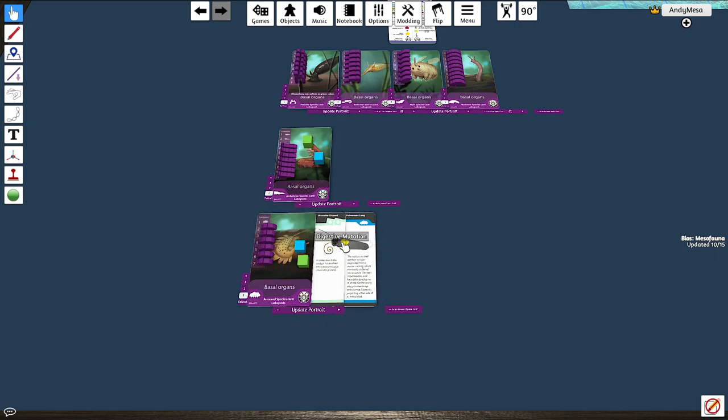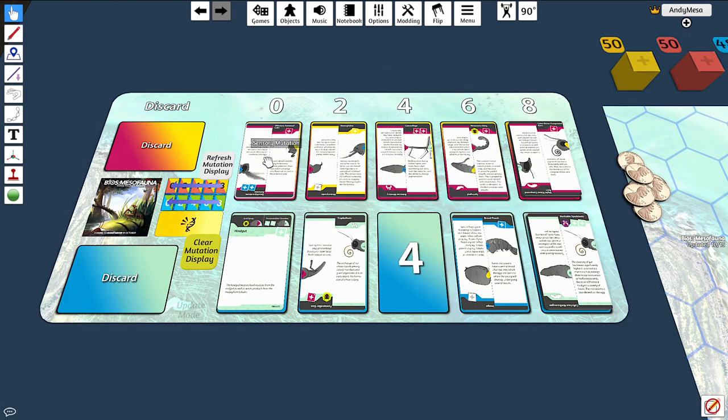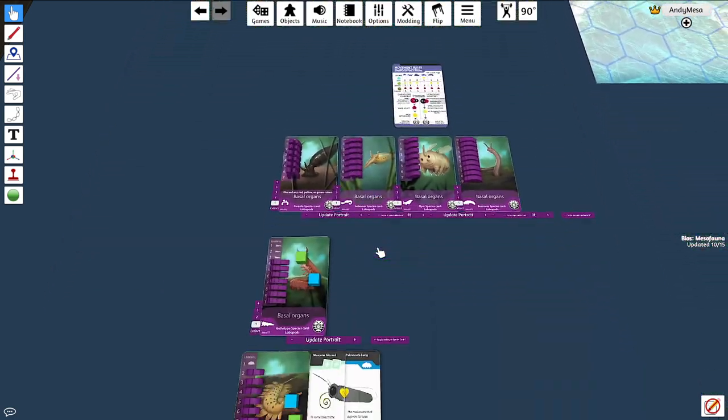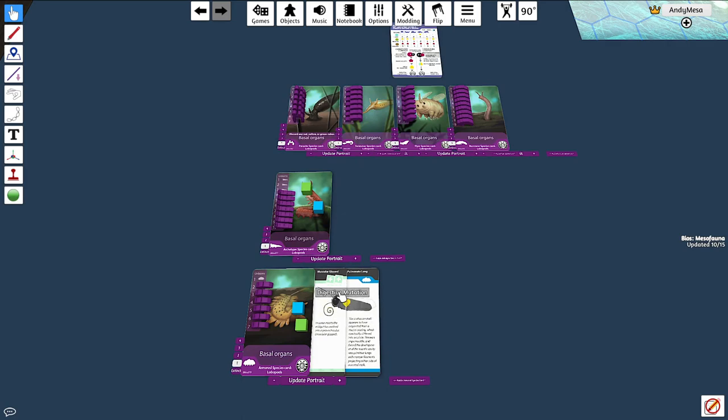The pheromone colors must match to add a card to your portrait. If I wanted to add a thorax between the head and tail, it would need to match on both sides — yellow on one side and yellow on the other side. None of these would work because none have a yellow front and yellow back. Once you've created a portrait with a head, thorax, and abdomen, you've created a eusocial species.